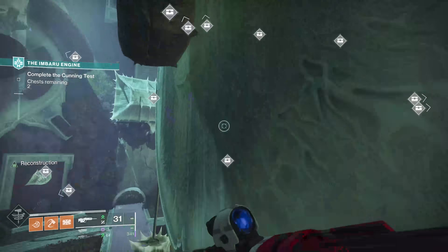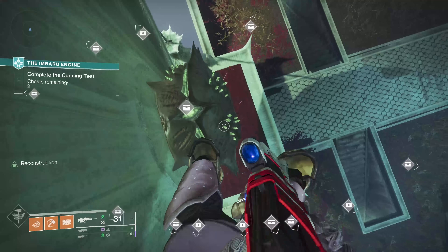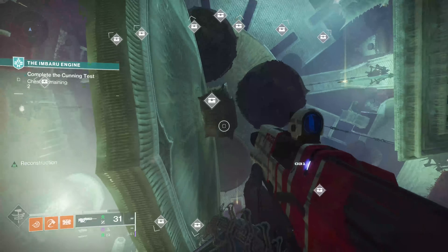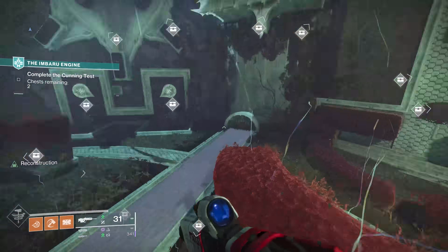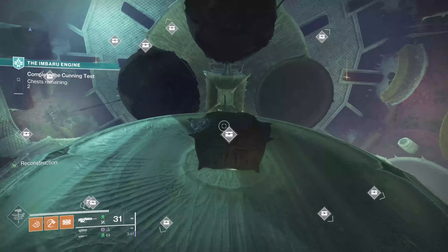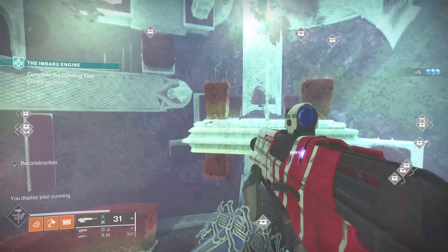We've got the Imbaru symbol here as well. If you need to open some of these, you can just get here and try to open them. If you have any issues opening them, try jumping underneath it. Normally you can just land on them and open them. So that's number two — now we want to go vertical.